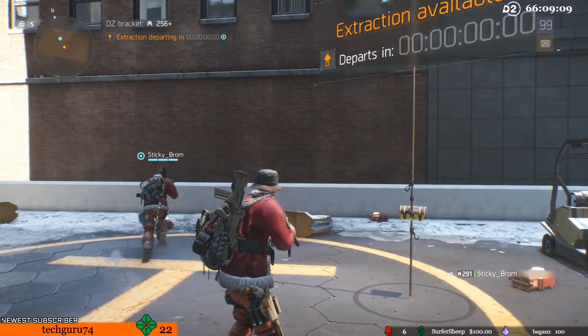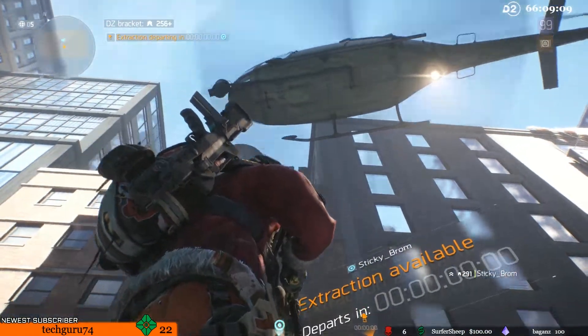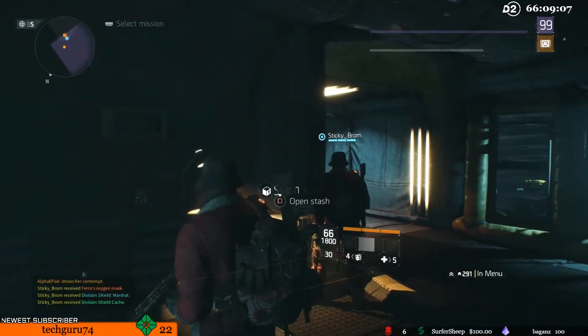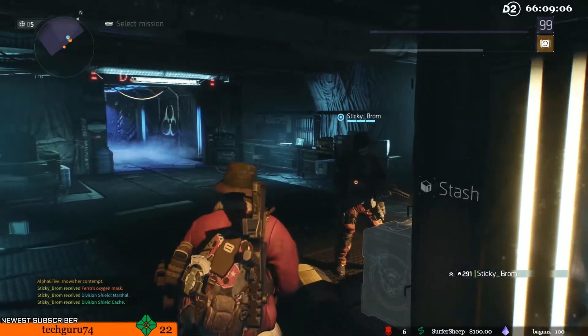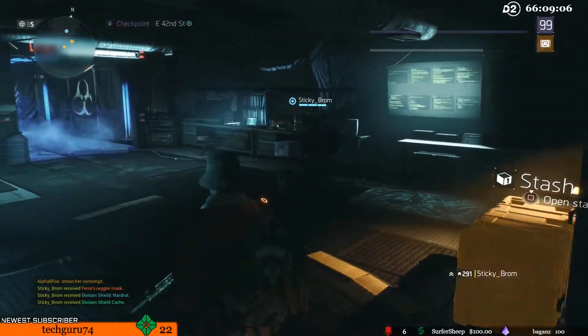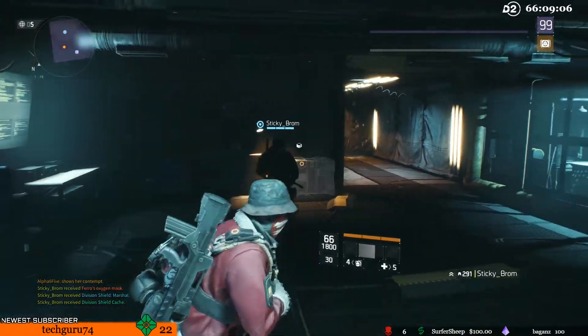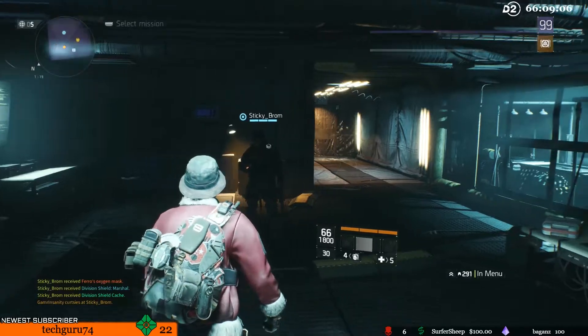This was the final piece he needed in order to get the Marshal Shield. But the moment that it got extracted, he didn't get the credit for the shield yet. The reason for that is because you have to go over to your stash, go to the extraction stash, and highlight the item. And boom, as you can see, it shows that he got the Pharaoh's Mask. He's got the Shield Marshal and the Shield Cache. And just like that, I was able to go ahead and help someone else complete their entire shield.